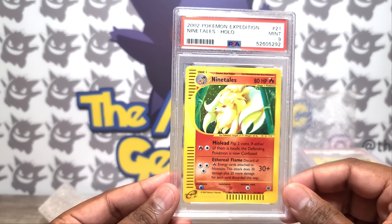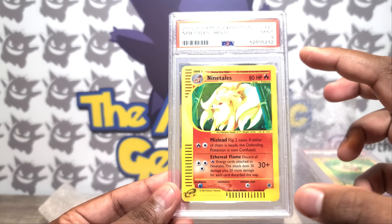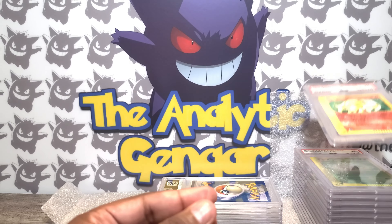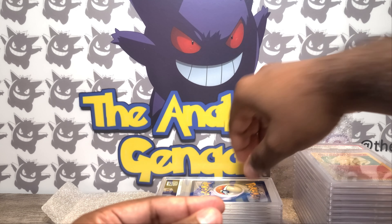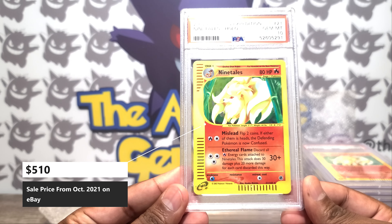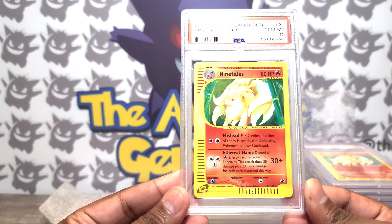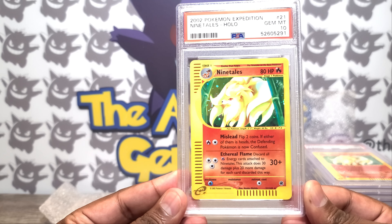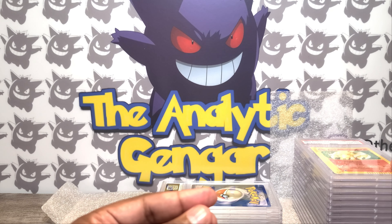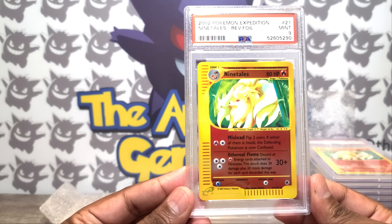A lot of people get into it for the nostalgia or the value, but forget about just the artwork that sometimes we hold in our hands and oftentimes overlook. So that is a PSA 9, as well as my lecture on Classical Pokemon Theory. And here is a PSA 10 — I got a 9 and a 10. Sequentially it's 10-9, so that's kind of annoying. But whatever the case may be, there's also a Swirl on this one, so I'm also in love with that. I've submitted quite a few of those in the past, so I'm happy one finally came back a 10.